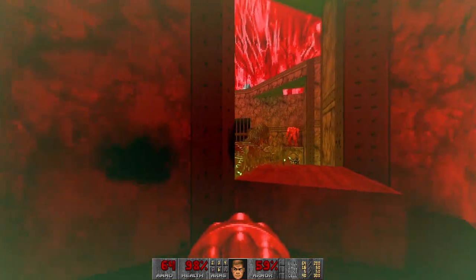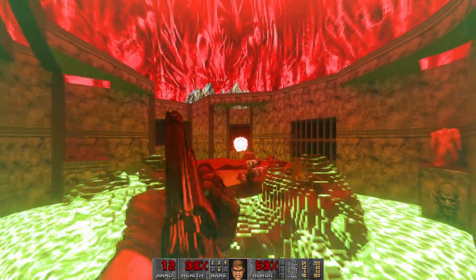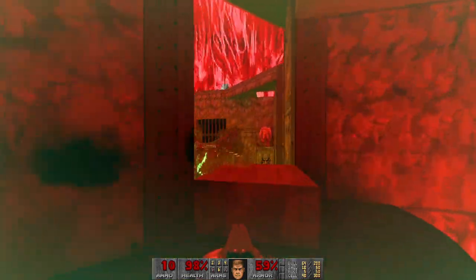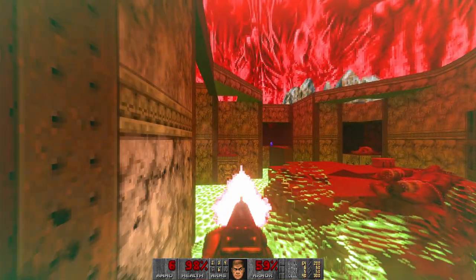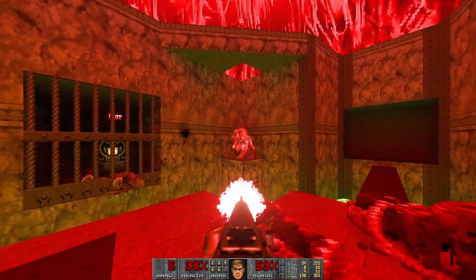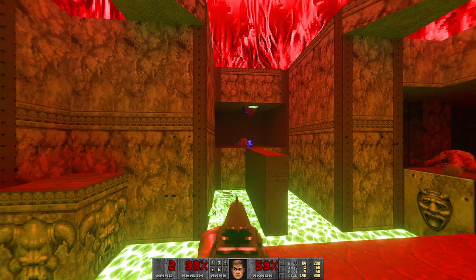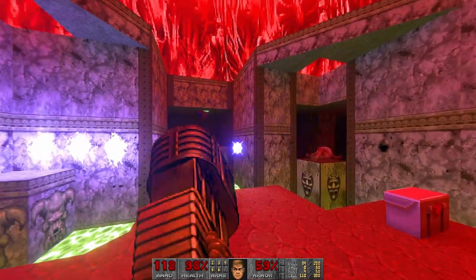Need to beware of the revenants. Let's actually try to snipe him as well. And all the projectiles are really bright. And you know what? Let's actually go and grab the rocket launcher this time to kill the revenants. It's really bright in here. Did you see this effect when the radiation suit runs out? And the sky is red. This is why everything in this room is red, except the damaging floor. And plasma. Really cool.